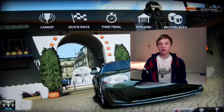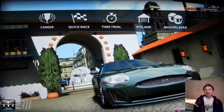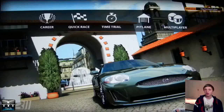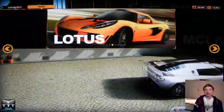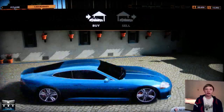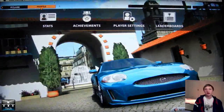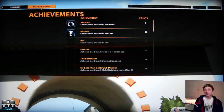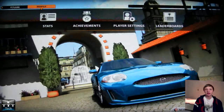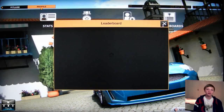Let's first start talking about the menu. On the menu itself you basically have the career mode, quick race mode, and the time trial where you can beat your own records by making races on the same track. You have the pit lane where you can customize your cars, upgrade them, buy and sell new cars, and also see your car settings. You also have the multiplayer option where you can play against different rivals on the internet or just play against your friends.